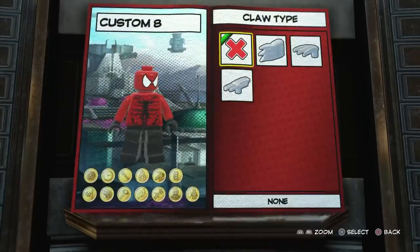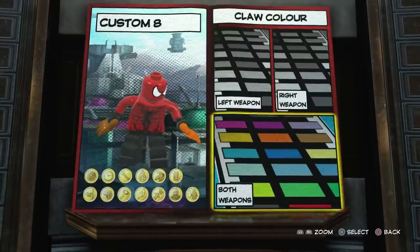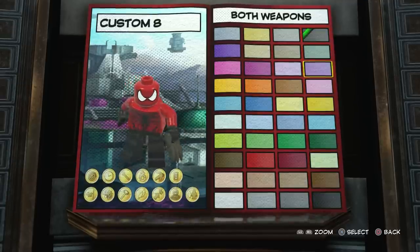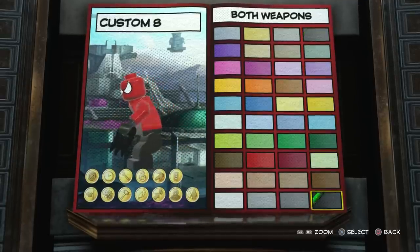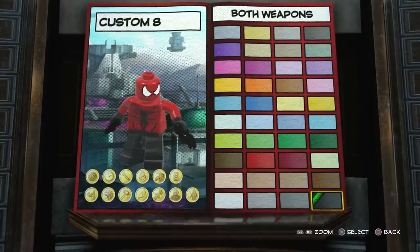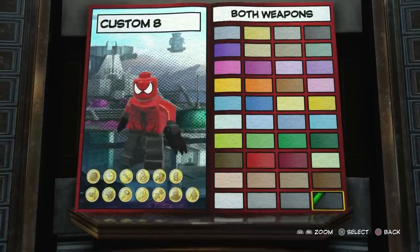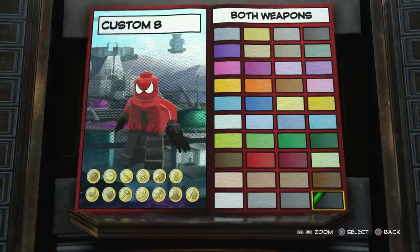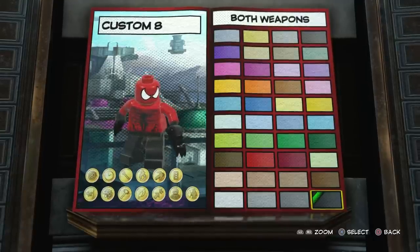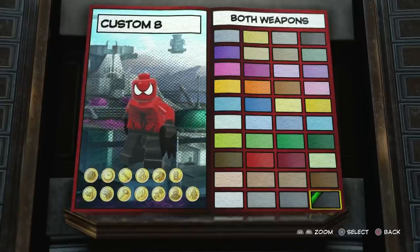For the weapons, we're going to go with the Panther Claws, like usual, and we're going to make them black. I believe there are two blacks — this one and this one. You definitely want to go with that one so it fits the hands. It may look like the black on the claws and the hands and the legs are different shades, but it's actually more just the lighting and darkness in the customizer room. As soon as you get out into Chronopolis, the colors all are pretty much exactly the same and it looks great — you can see that from my Mania video.